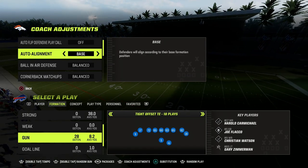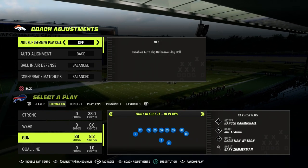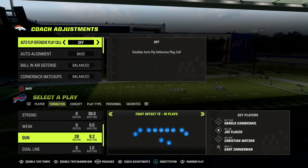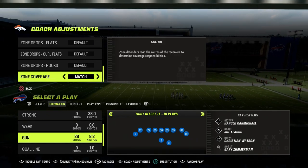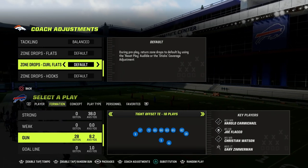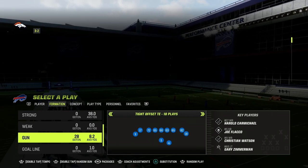Autoflip — we're going to go off baseline, out alignment baseline. The reason we want to turn autoflip off is because we want to be able to control where our coverage is going. And then zone coverage, we're going to put this on match. You could put these curl flats on zero if you wanted to, but really we're just going to have the zone coverage on match.